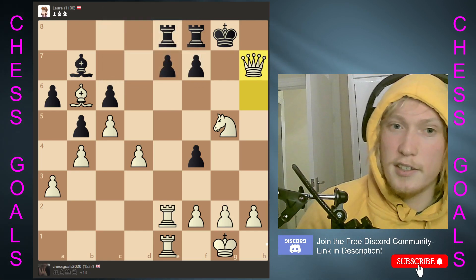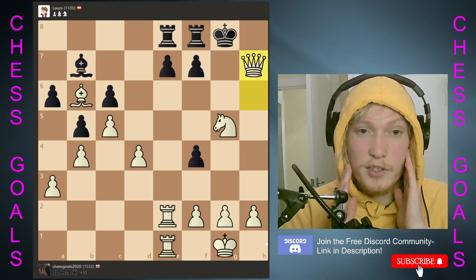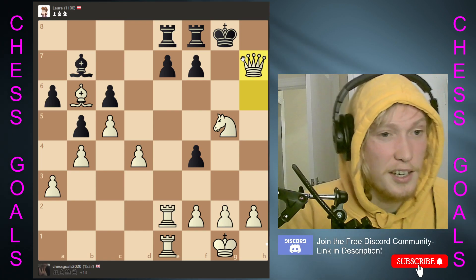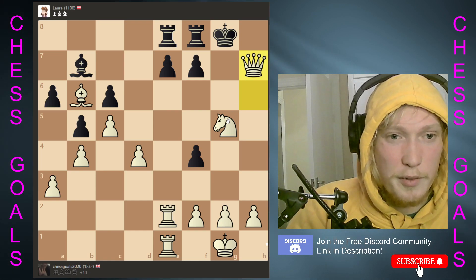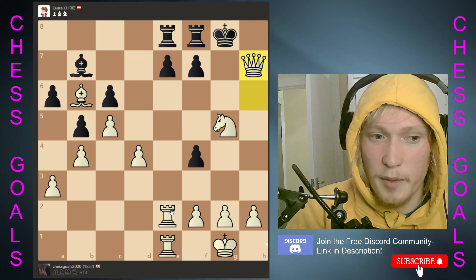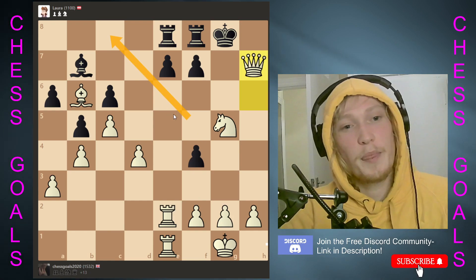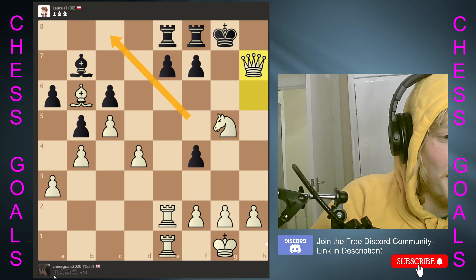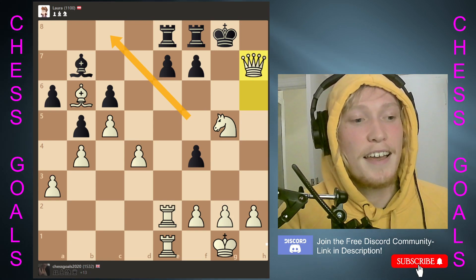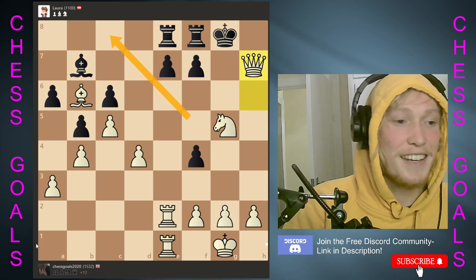So that's how you beat Laura. She's supposedly aggressive, but what we did — we closed the game down with our pawns so there weren't any open lines for her to attack us on. And then we just won the queen. The queen got trapped on this nasty diagonal — we saw that we could trap it, did a move of preparation with the queen, then got the bishop and rammed it down the queen's throat. Subscribe and join the Discord if you want to participate in our weekly tournament subscriber battles. See you next time!